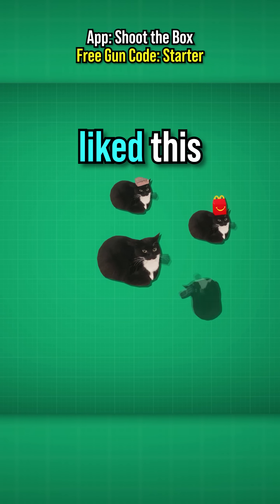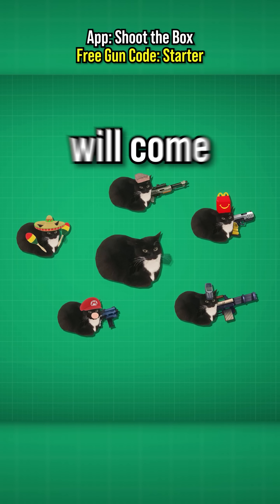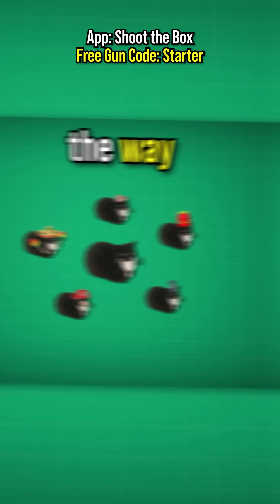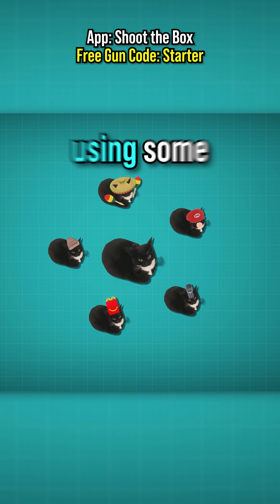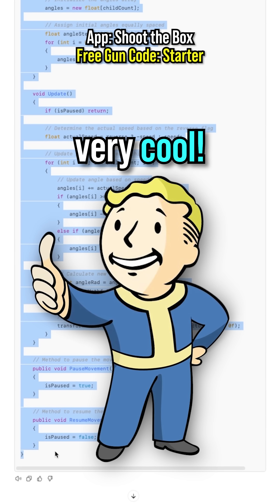I swear, if you haven't liked this video yet, Maxwell's family will come for you. With that out of the way, I synced up all six cats to the music and made the cousins spin around Maxwell using some ChatGPT code that I didn't understand. Thanks ChatGPT, very cool.